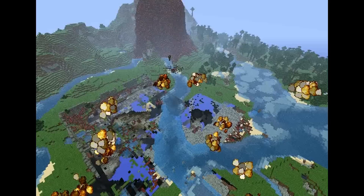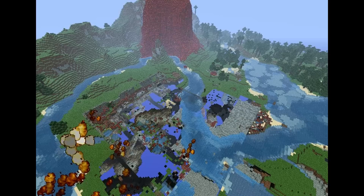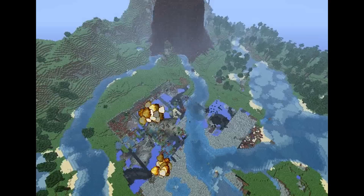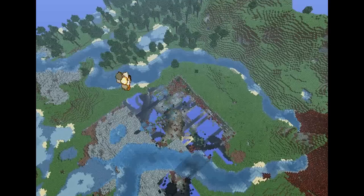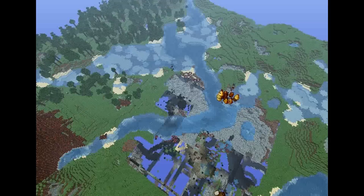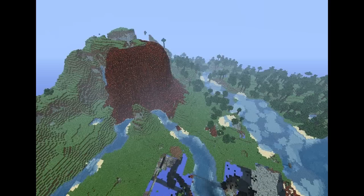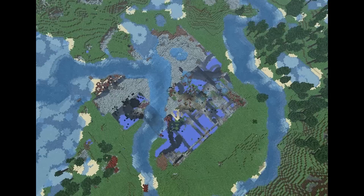Volcano over there. Okay, I think — oh, I'm still going. I'm still going. So we have a volcano, that looks pretty cool, doesn't it? Yeah, it's changing colors. And I think it's done. Yeah, I think so.